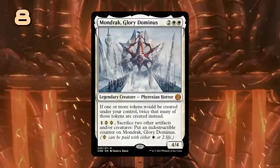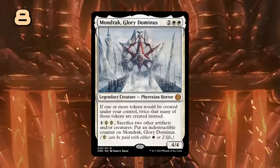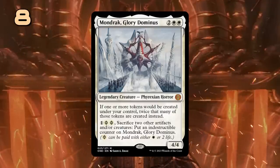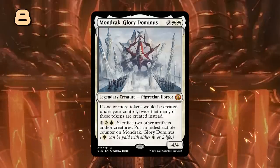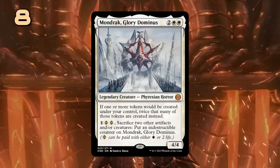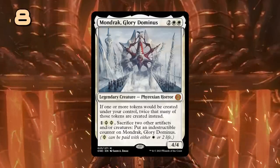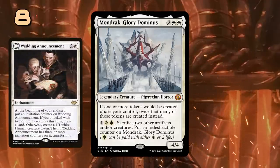Mondrak is another 4-mana legendary Phyrexian, a 4/4 creature that doubles our token production, which applies to both creature tokens as well as non-creature tokens like Treasures. As part of the cycle it can also become indestructible, this time by sacrificing two other artifacts and/or creatures. It shouldn't be too difficult to set up a board where we can immediately protect Mondrak by having some tokens in play already, and then we can immediately reap the rewards for future tokens without having to worry about removal as much. Wedding Announcement just got a new best friend.